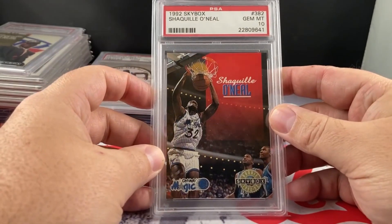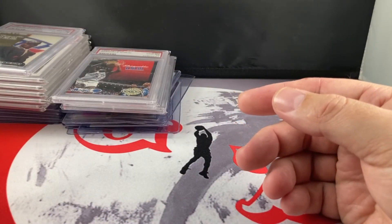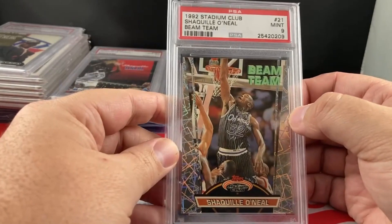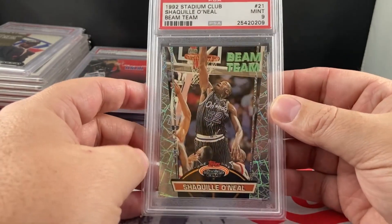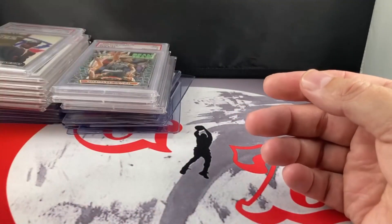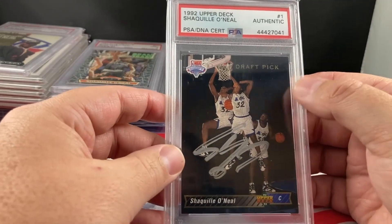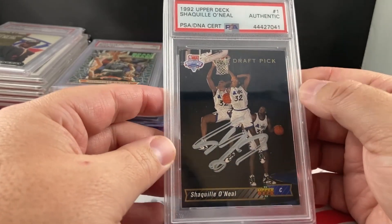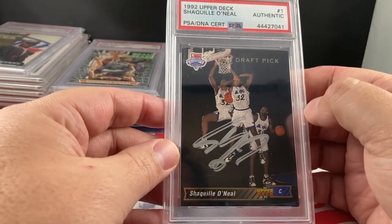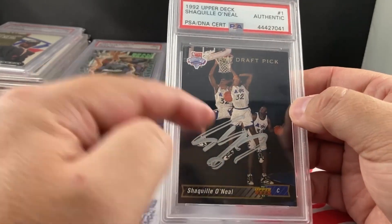Shaq Skybox in a 10 — I think I subbed that, if I remember correctly. Beam Team in a 9 — pretty good grade for that card. Upper Deck — this is the number one instead of the Trade Pick, so the actual rookie card. Autographed in silver ink.